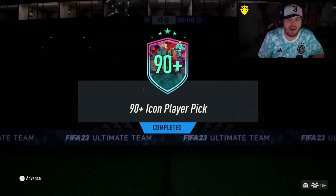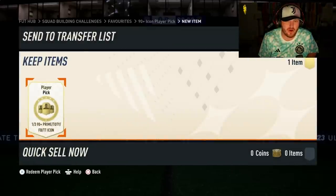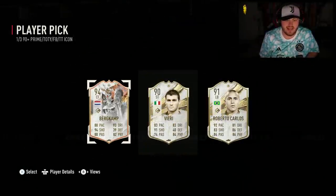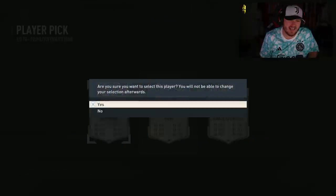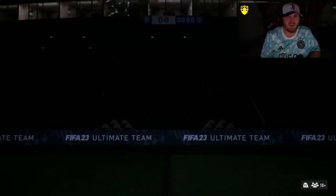I've got my second 90 plus icon player pick now. I'm not expecting anything after those first two horrendous ones, but we'll see what we get. We get Dennis Bergkamp's Trophy Titans. It's an underwhelming card. I'll take it anyway because it's 94 rated fodder, but it's not a great card.